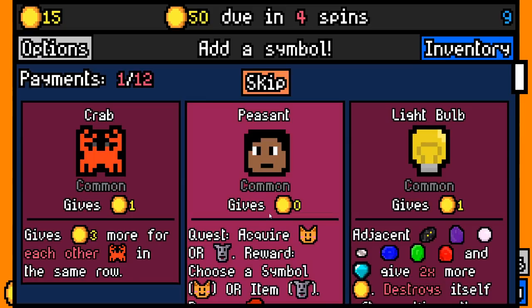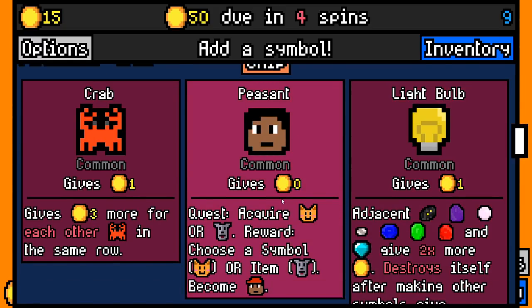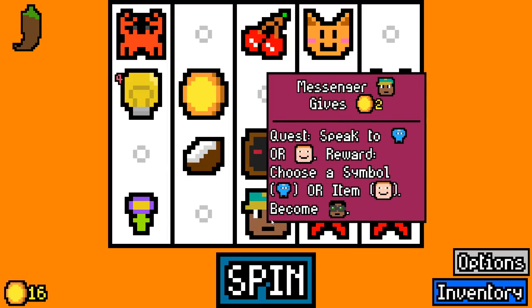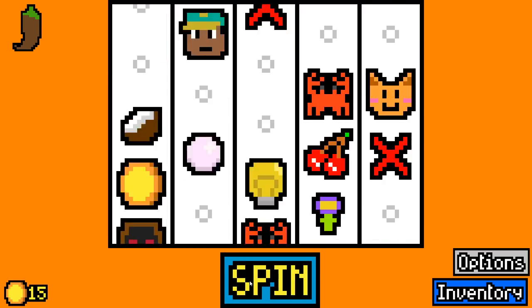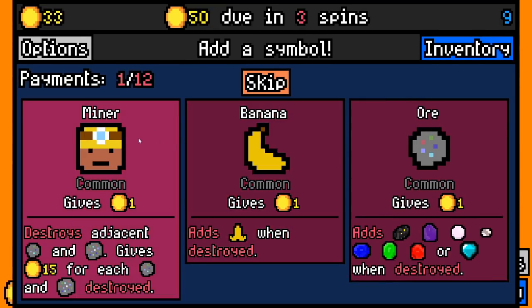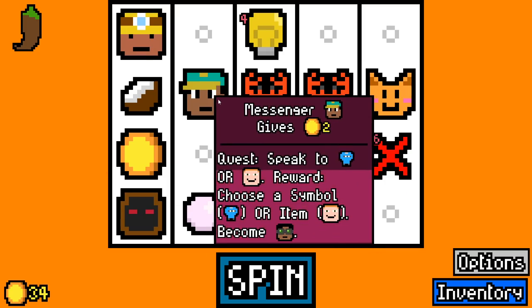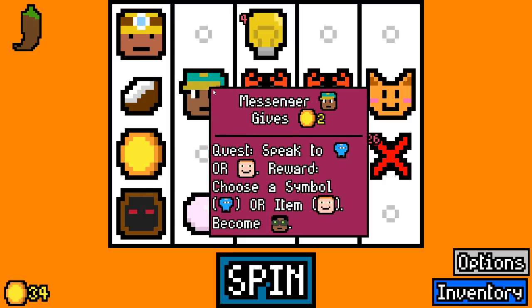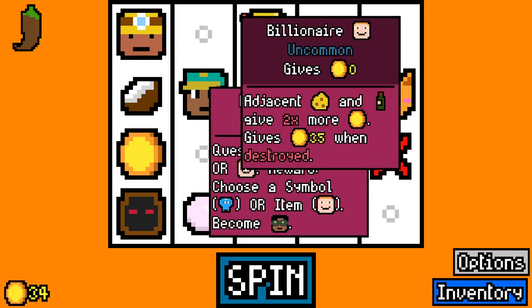He doesn't take the cultist but he's gonna give me the option to add another peasant. No, I'm gonna get a crab. So he spoke to them — doesn't he give us a reward? Maybe I added a crab by accident. Speak to a ninja or a billionaire.